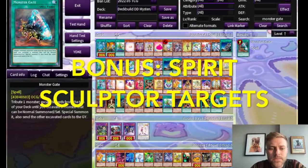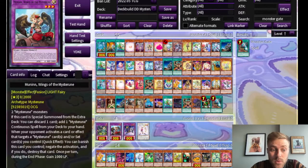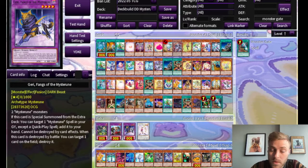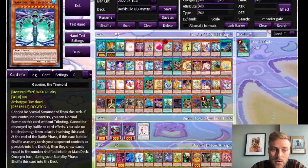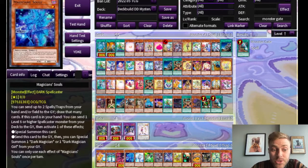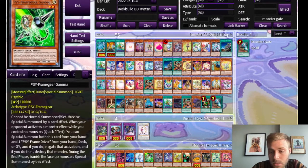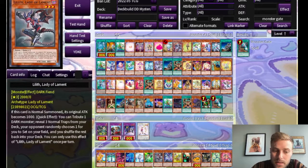And then finally we have our Spirit Sculptor targets. We can summon things with a combined attack and defense of zero, 2,000, or 1,000. Some things I've pulled from the ether — and there are many more — are: all of the Time Lords have zero attack and defense, as does Giga Rays Gandora, which can gain a whole lot of attack for each banished card. Magician's Souls lets you gain more advantage by sending spell cards to the graveyard that you don't need. Effect Veiler is a great hand trap. Psyframe Gear Gamma is another great hand trap. Lilith, Lady of Lament — if you are going to play traps, she can tribute herself to search them.